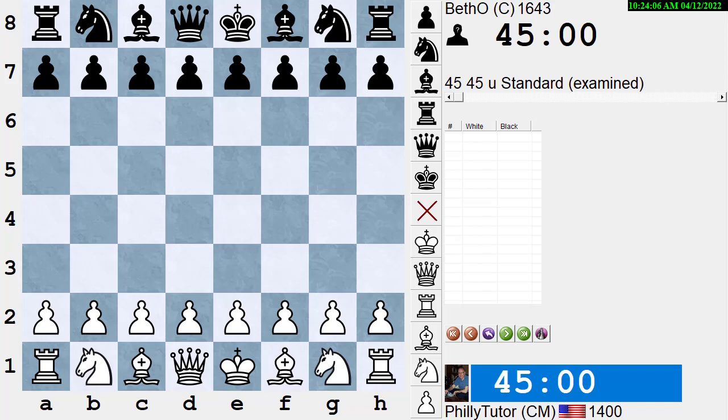Before we show some examples, let's go over the ideas that help you understand what gives you the initiative. The most common thing is being ahead in development — when your pieces are more active than his. For instance, in the opening, if your opponent wastes time moving the same pieces over and over, that usually gives you the initiative, if you do it right and get ahead in development.